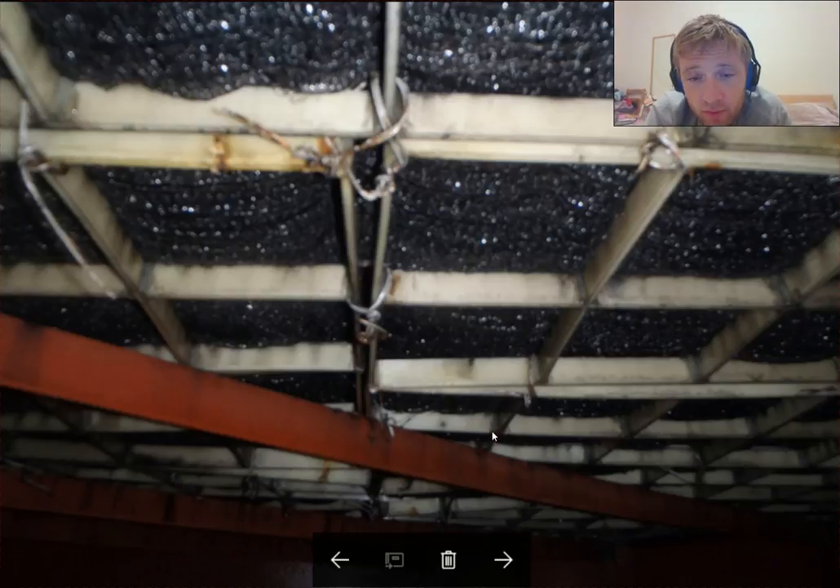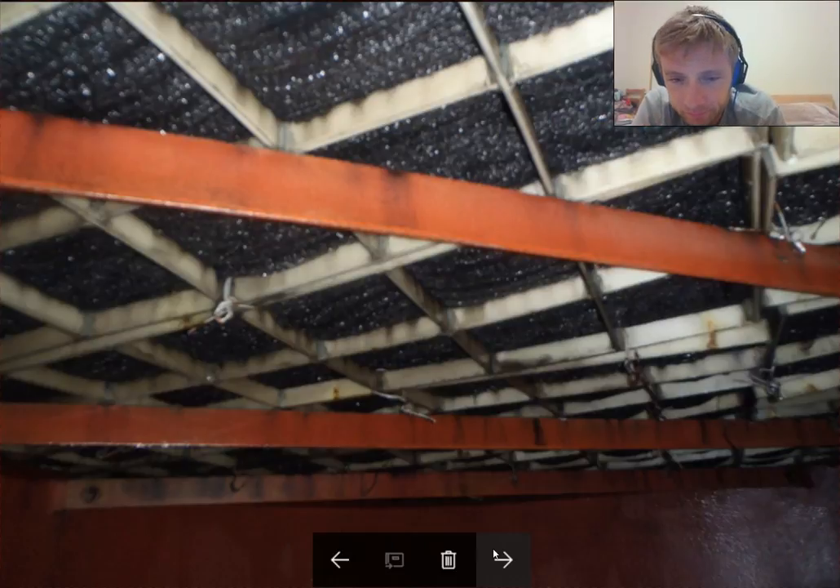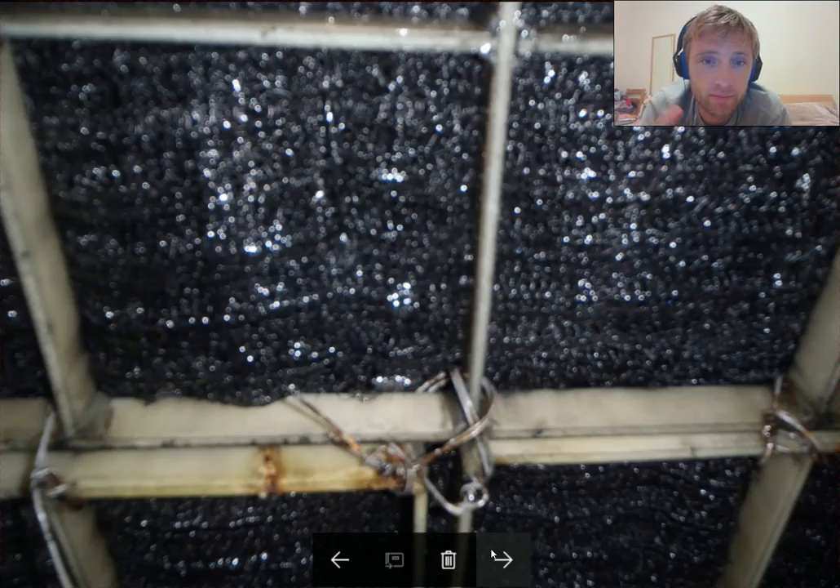Observe your scrubber tower — there is a side glass from where you can observe how the water is washed inside to see the differences. When you stop your inert gas system, leave the scrubber pump to supply water for one hour to cool down and clean everything. If you have a long voyage, it's better to drain the scrubber so you will avoid any rust forming inside the scrubber tower.